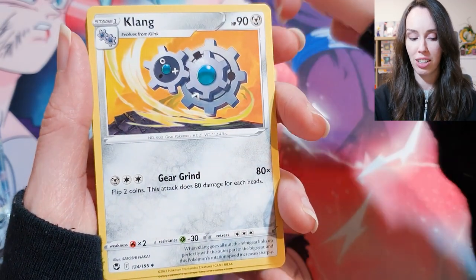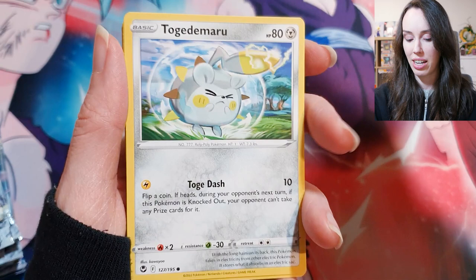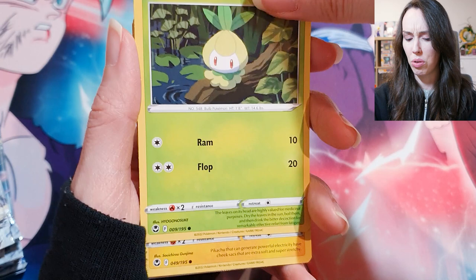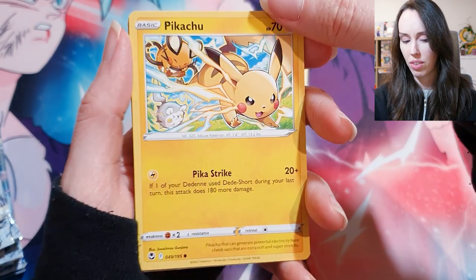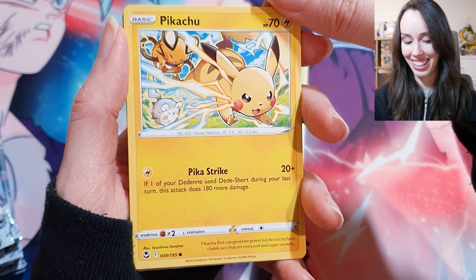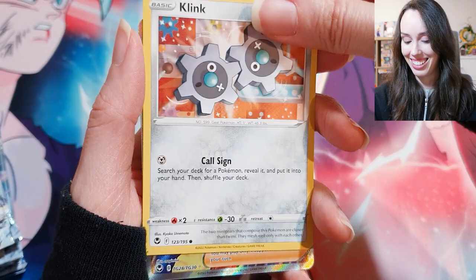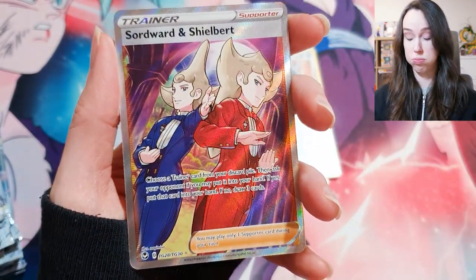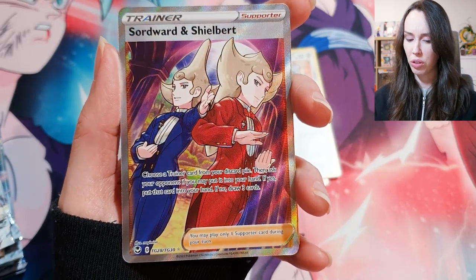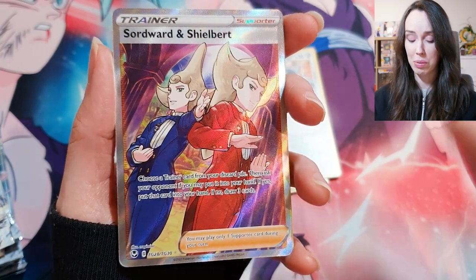Otherwise I may just have to wave the white flag and just find the card myself — hopefully graded as a 10 if possible. I know Pokémon cards are notoriously difficult to grade, and I may just have to call it because I've already spent enough, I think, for a booster box. Oh wow, that's a mad Pikachu card — so awesome. Oh, and a cute Growlithe too. Another trainer full art — wow, that's pretty cool. And Virizion!